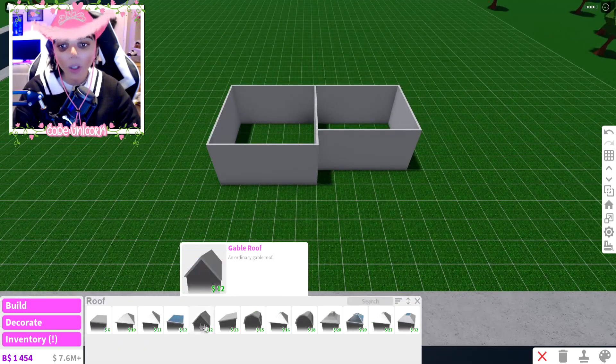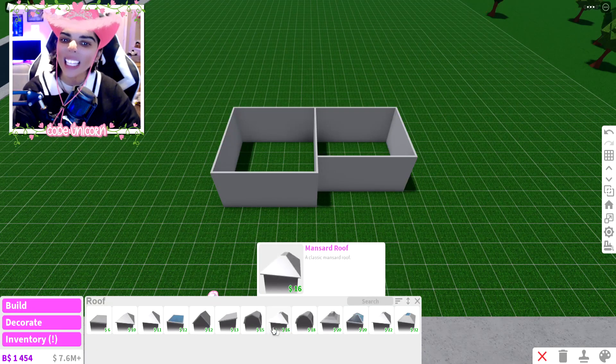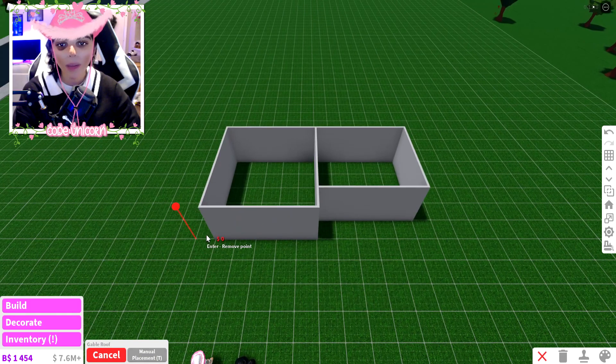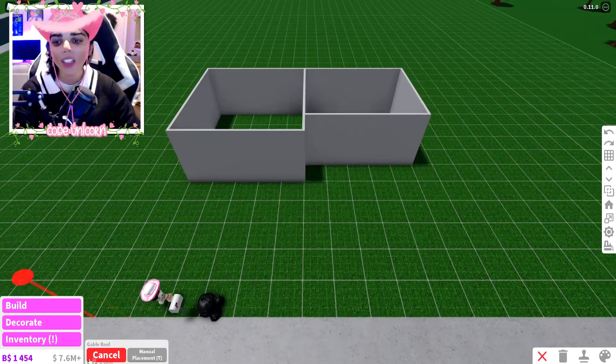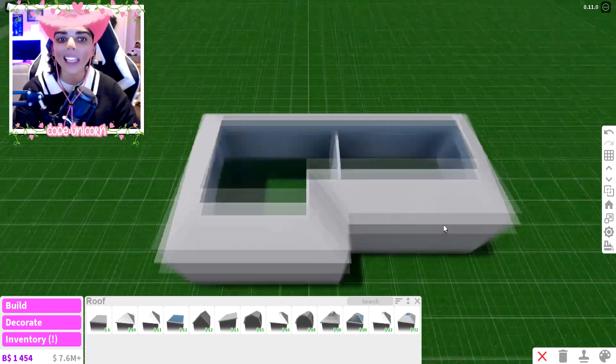Let's get a roof — which is only one item because they should just connect, which is amazing. I don't really like that style though. I want to use the gable roof but I might need to separate them. That looks even worse. You know what, let's go with a mansard and a skylight — who doesn't want a skylight?